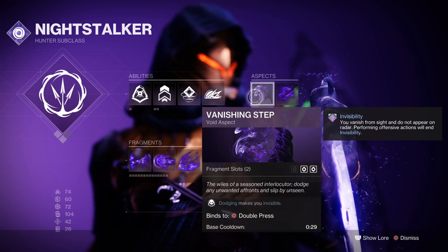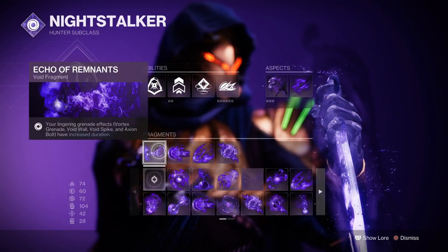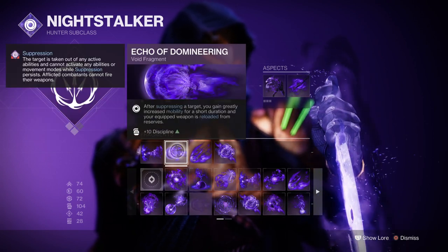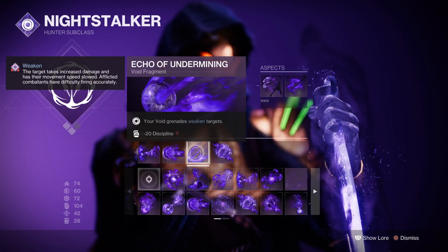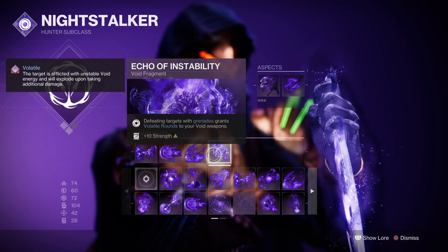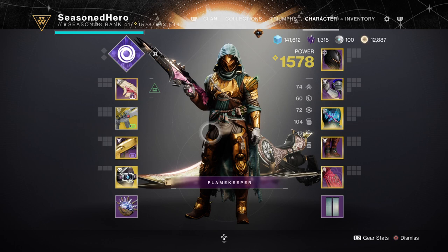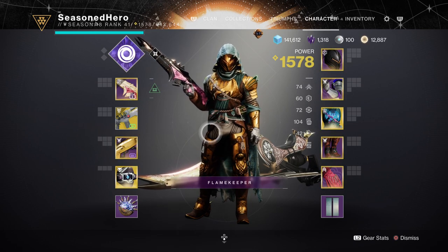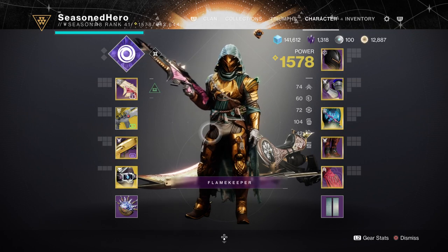We also have Vanishing Step which will allow you to go invis by dodging. For Fragments, you'll want Echo of Remnants which increases our grenade duration, Echo of Domineering where after suppressing a target you get increased mobility and weapons are reloaded, Echo of Undermining where your grenades weaken targets, and Echo of Instability where defeating a target with grenades makes your void weapon volatile. For stats, aim for 70 to 100 in mobility, 60 to 80 in resilience, and 100 in discipline, though it would make sense to add some points into Strength as well.